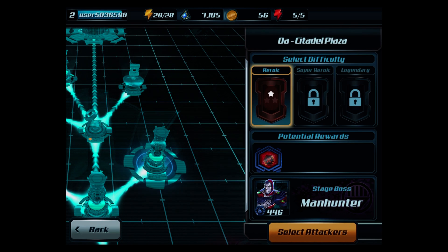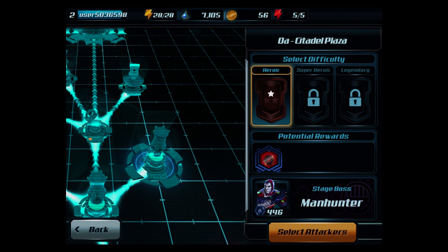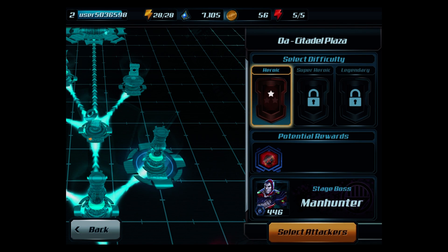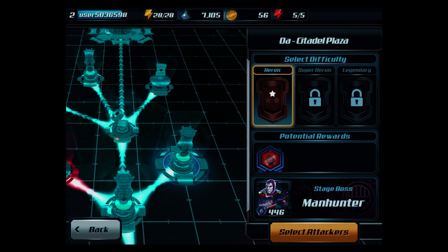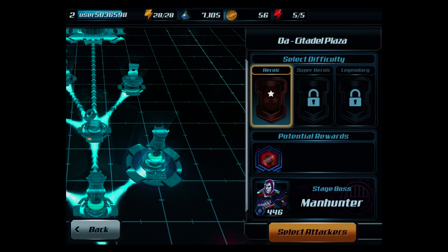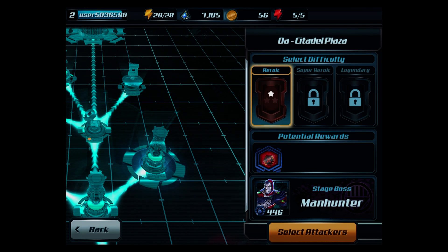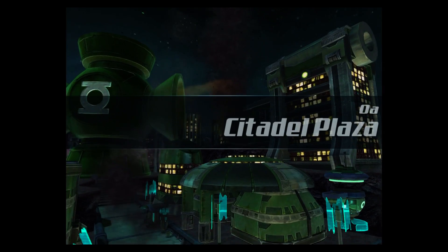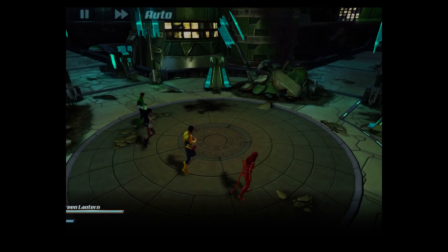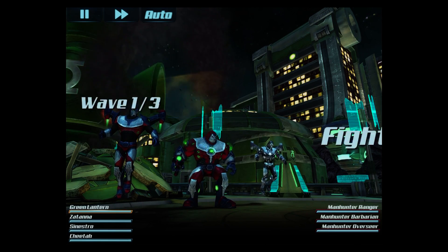We can see the difficulty levels available: heroic, super heroic, and legendary. At present I'll do heroic since it's the first time I've done it. We've got a potential stage boss which is a Man Hunter, and a potential reward. The game doesn't actually explain what the rewards are when you win them, which is very poor on the tutorial. So let's start — this is where we have three Man Hunters: Ranger, Barbaron, and Overseer.